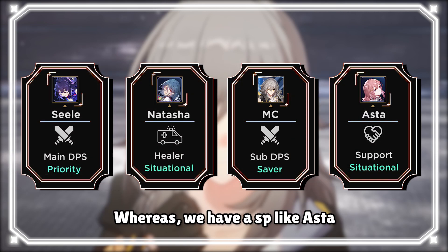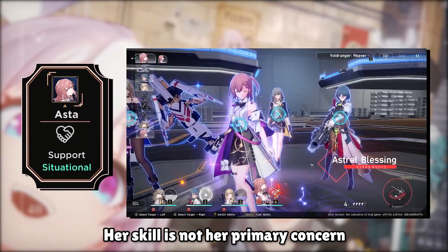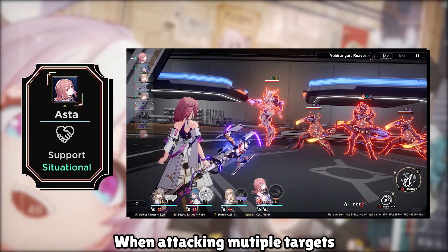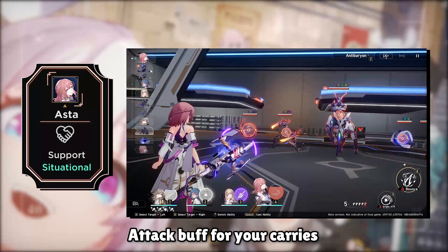Whereas with a support like Asta, her main support comes from her ultimate. Her skill is not her primary concern; however, do note that she does give an attack buff from her passive, triggered by her skill when attacking multiple targets. So it depends on whether you want the additional attack buff for your carries.